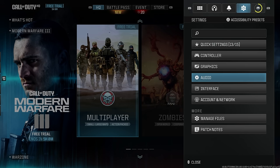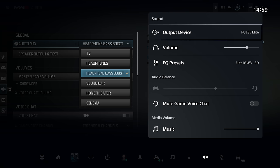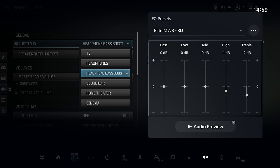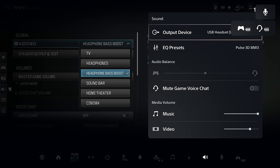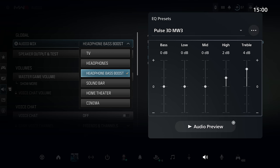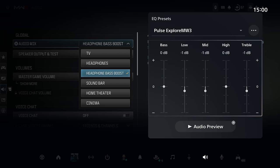I also have new EQ settings I'm recently using, based on a headphones bass boost mix. For those who didn't like the last settings, this is my recommended EQ with 3D audio for Pulse Elite to have balanced audio and boost footsteps. This one is for Pulse 3D headset, and this one is for Pulse Explorer — though Explorer is a bit tricky. Let me know if you like it, but these are personal preference.